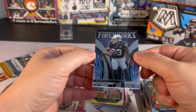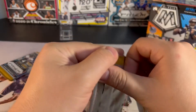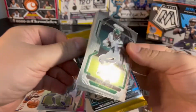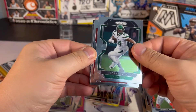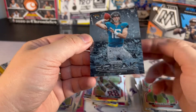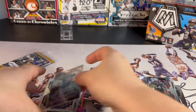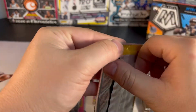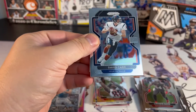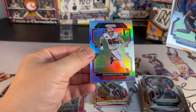Etina Jr., Darren Waller fireworks — that's a nice one. Trevor Lawrence, haven't hit much Trevor Lawrence so I'll put in an insert. Let's see what this mem is, hopefully an auto — I don't know if there's RPA in this product to be honest. Derrick Carr, pulling from the back — silver George Kittle.